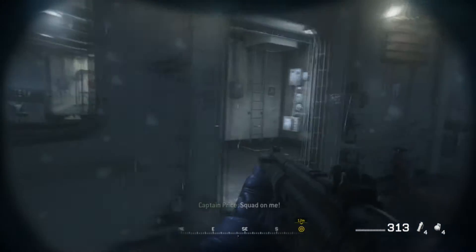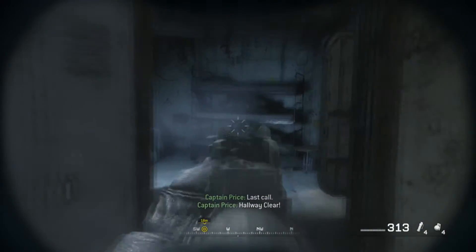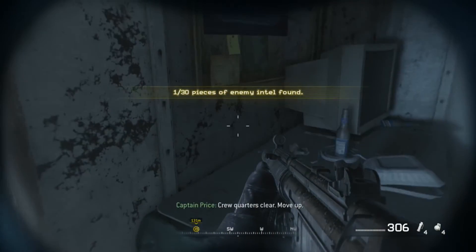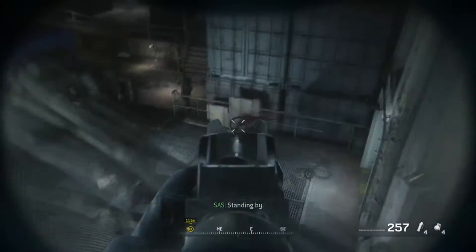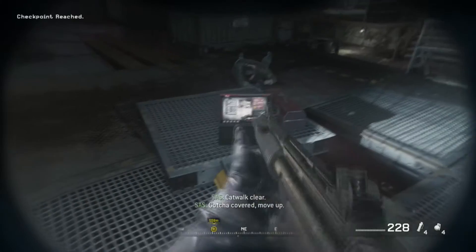Our first collectible is located on Crew Expendable, right near the beginning of the mission. You're going to be making your way downstairs for the first time into the ship. You will find three enemies — one drunk and two sleeping. It will be located in the room with the two sleeping enemies. After making your way through the red hallway with the flashing light, you'll come down to the shipping containers, and right there in front of you will be your second collectible on Crew Expendable.